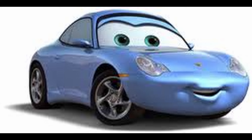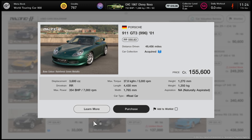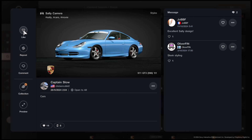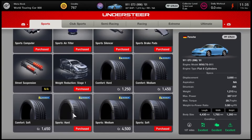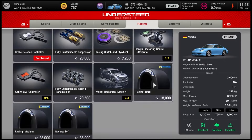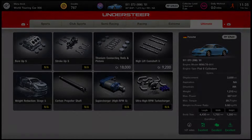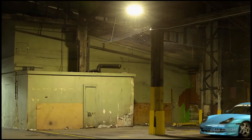Now moving on to Sally. Sally is the lawyer for Radiator Springs and is also the owner of the Crazy Cone Motel. Sally is near identical to the Porsche 996 Carrera, but unfortunately we only have the GT3 RS version in the game. From the front they look the same so we'll have to make do. We're using the livery by Chicken Cutlet, which is the best one to recreate Sally with. Remember Sally isn't a race car, so there isn't really any need for top racing upgrades — some basic sport items best reflects her character, as she can be seen driving around with Lightning McQueen but isn't participating in the World Grand Prix or Piston Cup races.